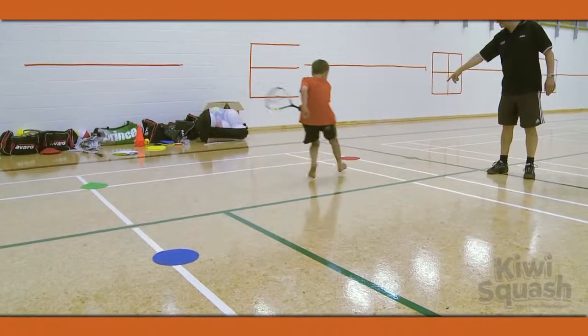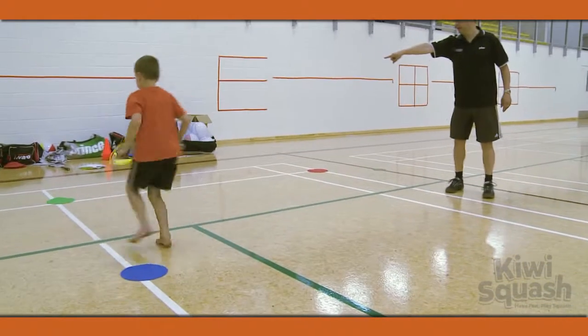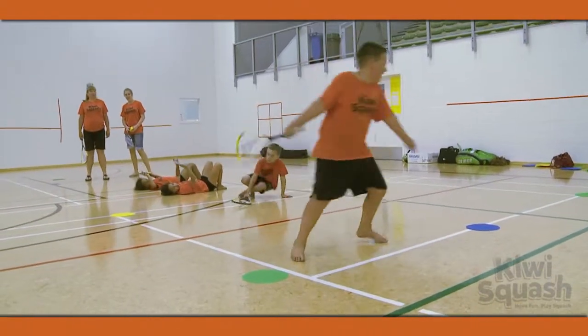Keeping their body always facing forward, each member races to each corner, swatting the ghost with a forehand shot or backhand shot depending on it being the left or right. They must return to the T to recharge between each hit.